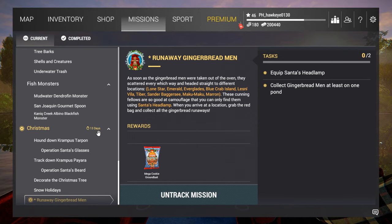The Runaway Gingerbread Men mission really caught my interest. As soon as the gingerbread men were taken out of the oven, they scattered every which way and headed straight to different locations: Lone Star, Emerald, Everglades, Blue Crab Island, Lesny Vila, Tiber, Sanderbaggersi, Maku Maku, and Marone. These crafty fellows are so good at camouflage you can only find them using Santa's headlamp. Grab the red bag and collect all the gingerbread runaways — you only have to get them from one pond.